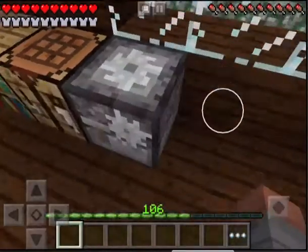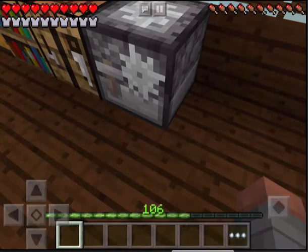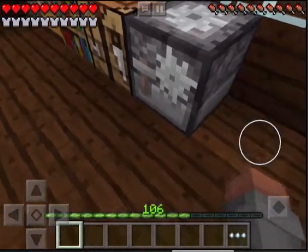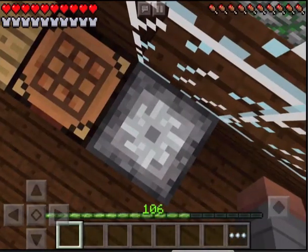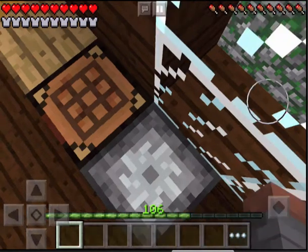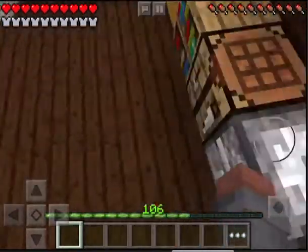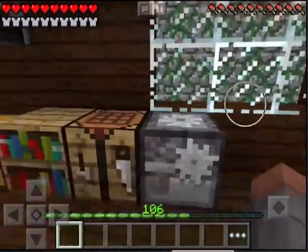Also, you can't use stone cutters anymore. But I like to keep it around here just for show, because I love you, Stone Cutter. You have always been the best thing to happen to Minecraft PE. So yeah — you can craft stone things on a crafting table now. That kind of sucks.